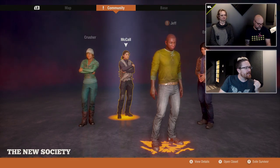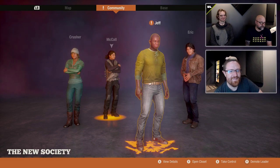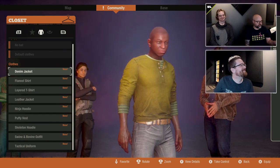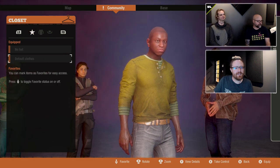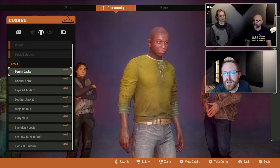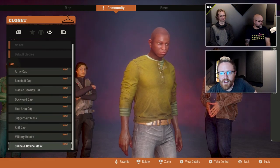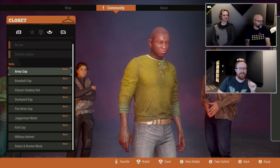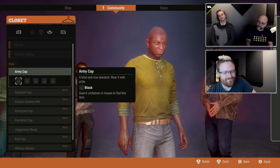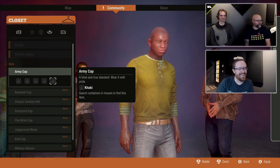Pop over here. Do we want to dress up our red talon person first, or grab Jeff the leader? Jeff really needs a fashionable update. So you hit Y, or C on the PC, and you go into your closet. There are a couple of different tabs, including a favorites tab. The things you haven't found in the world or gotten from the Bounty Broker are locked. Get out there and search bedrooms and duffel bags and maybe a gas can or two, and you'll find some caps.